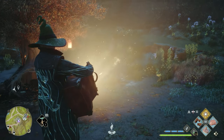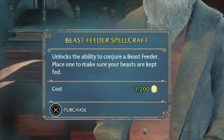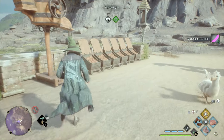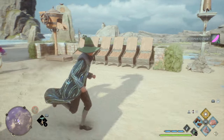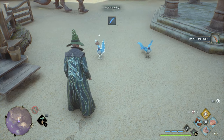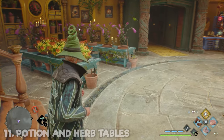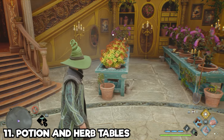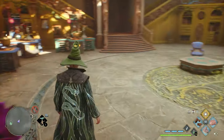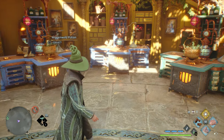Once you have your vivariums, go and purchase a beast feeder from Tomes and Scrolls. This will automatically feed all of your beasts, making collecting their resources much faster — all you need to do is use the brushing spell to collect. Tomes and Scrolls also sells upgrades for potion making and herbology: a table that can grow up to five plants at once, and a T-shaped potion station for brewing up to three potions at one time.